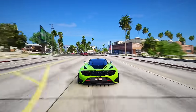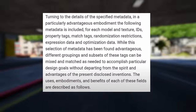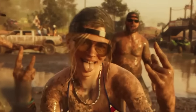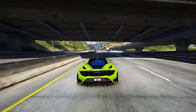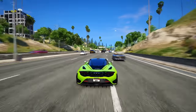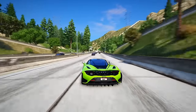The goal is to provide an overview of the key aspects of this new system. The specified metadata includes, for each model and texture: IDs, property tags, match tags, randomization restrictions, expression data, and optimization data. These elements essentially represent the various tagging methods Rockstar employs to organize models and textures, facilitating accurate and efficient filtering and sorting of assets within the virtual world. I'm personally excited about the potential for greater NPC variety in this vast world — feel free to share your thoughts in the comments below.